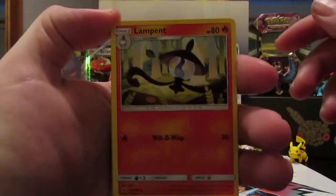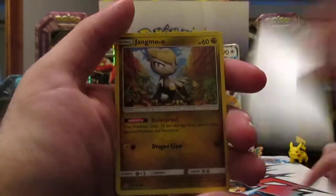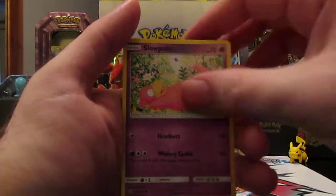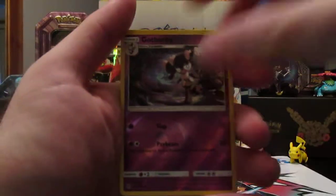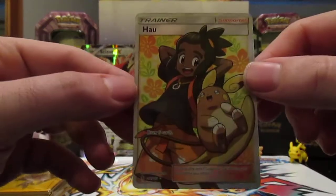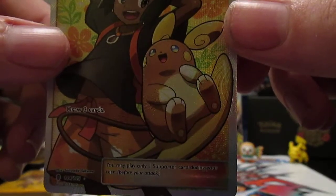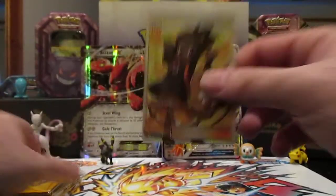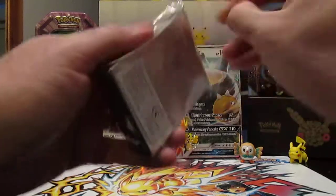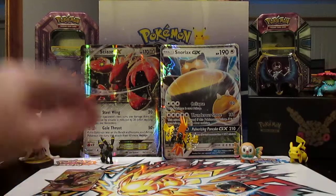Alright, let's see what we're starting off with. We got Lampent, Tentacruel, a Max Potion, Jangmo-o, Wishiwashi, Delibird, Mudbray, Slowpoke, and a reverse Gotharita. Oh — Full Art Howl! This is the card I wanted, just because it's so cute. They don't have a card for it yet so this is the next best thing. We're going to sleeve that up in a second.